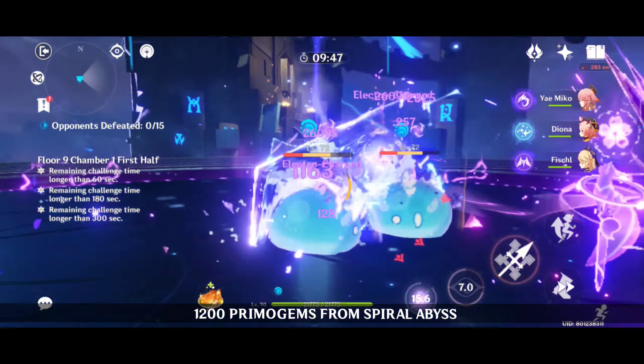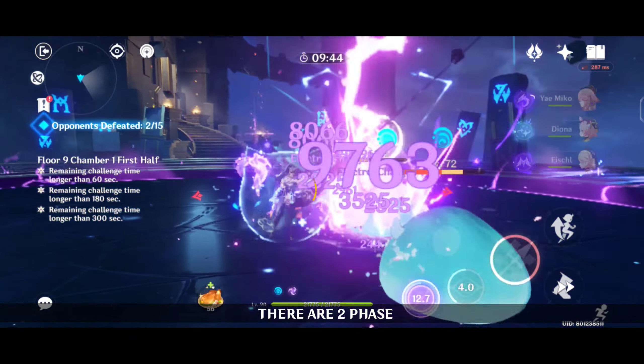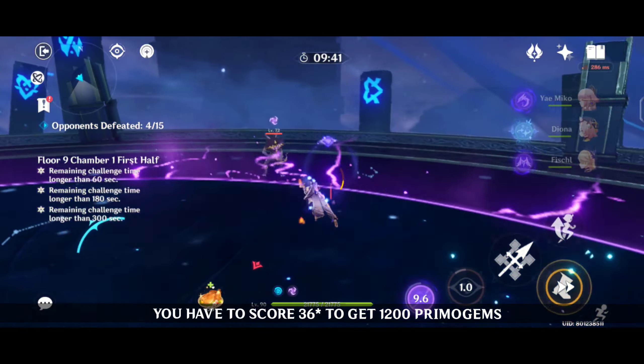1200 Primogems from Spiral Abyss — there are 2 phases. You have to score 36 stars to get all 1200 Primogems.